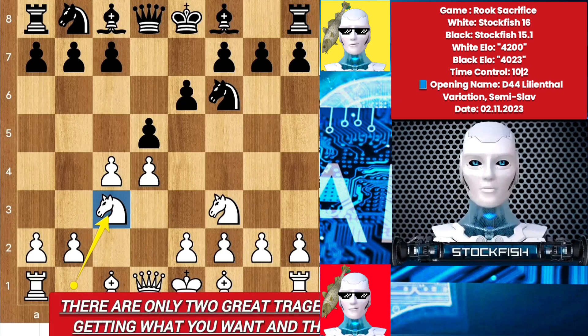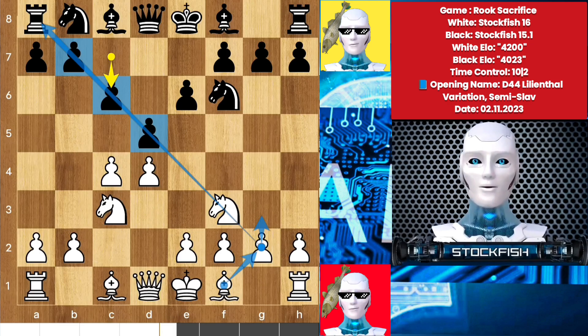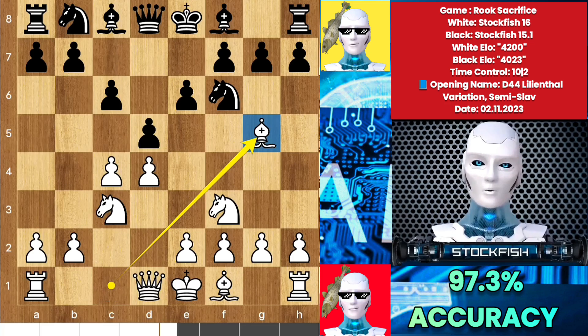There are only two great tragedies in life: one is not getting what you want and the other is getting it. So we have c6, making a 3-pawn chain on the queen side. Now g3 and bishop g2 is no longer available. It is called Semi-Slav Defense, so I played bishop g5.